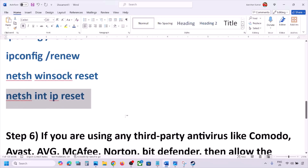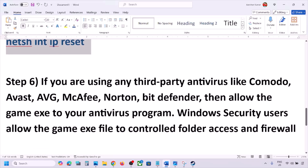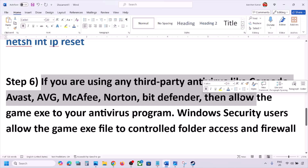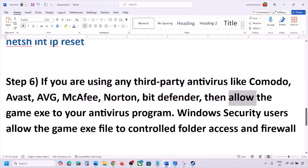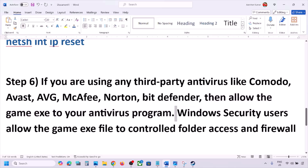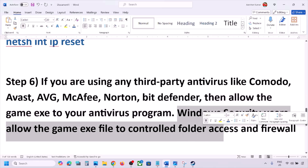The next step: if you're using any third-party antivirus such as Avast, Norton, Bitdefender, McAfee, or whichever antivirus you have, allow the game EXE file in your antivirus program. You can allow the game EXE file or the complete game folder by adding it to the exception list of that antivirus program. Then launch the game and check.